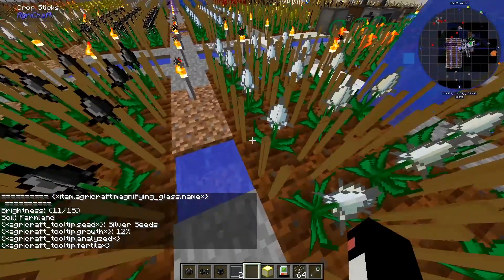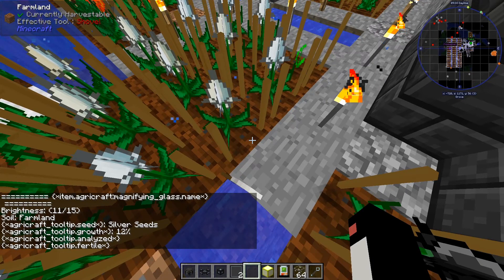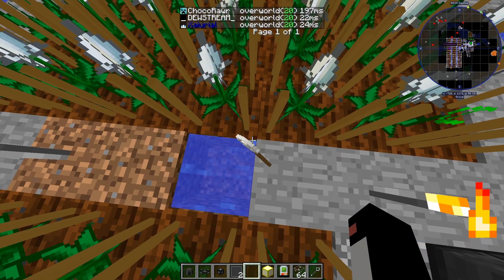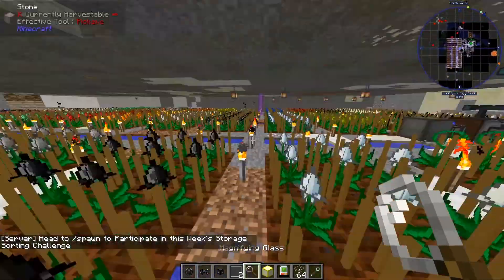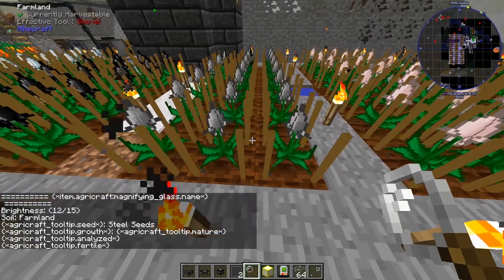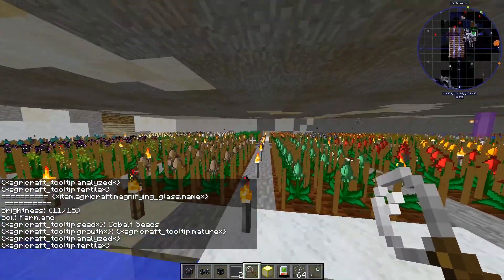Silver seeds — so we can actually have a look at all this stuff now. I think we are lagging, which wouldn't surprise me hanging around this base. Our tab menu tells us we have an alright tick rate but it seems to be struggling a bit. This looks like lead — no, it's steel. Conductive iron. Dark steel. They essentially just have everything down here.